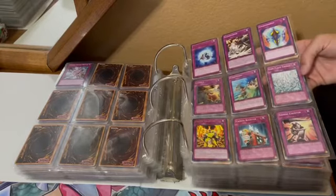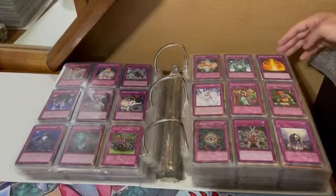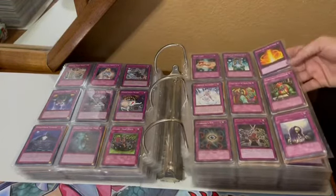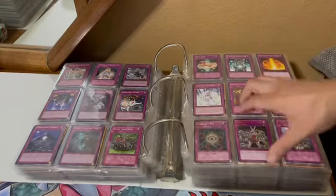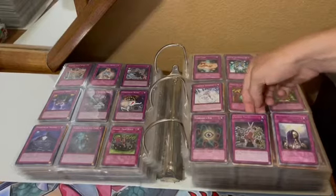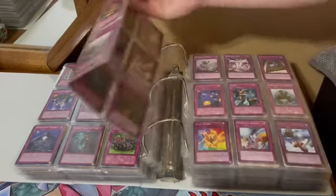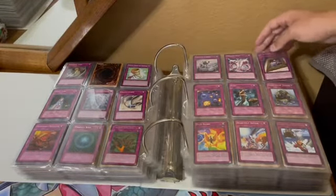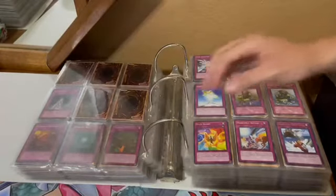We got G's now. Ghost Tricks, Giant Trap Hole, Good Goblin Housekeeping and Goblin Out of the Frying Pan. Goes in Match — can't forget that, that's a Turbo Pack card I'm pretty sure. Grave of the Super Ancient Organism. And onto the H's.